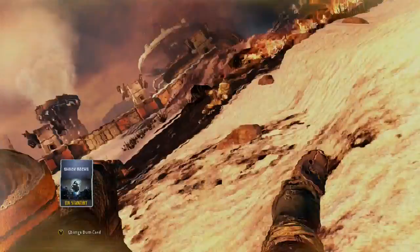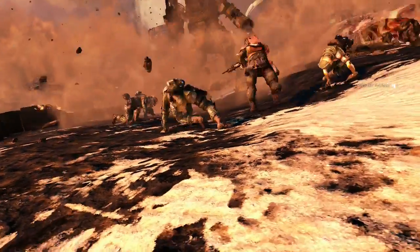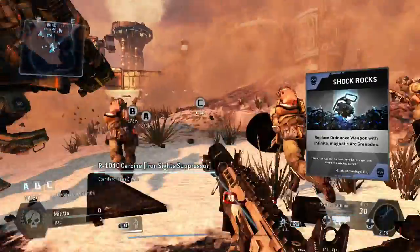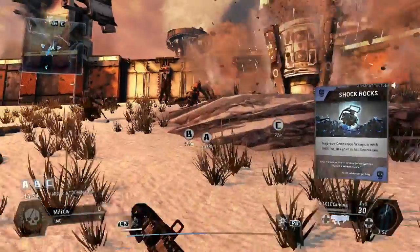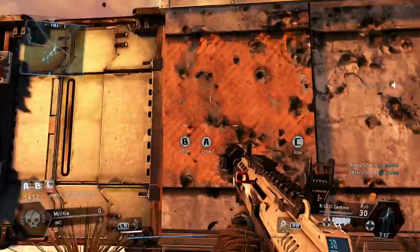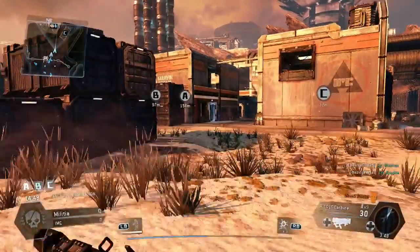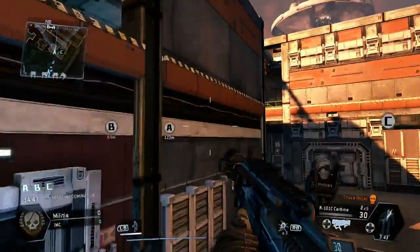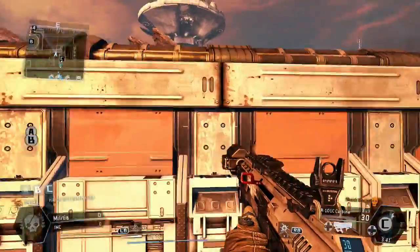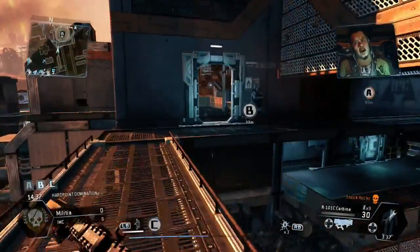Alright, so here we go. A lot of people, when you're in the game, don't realise that you can actually run straight up and go straight over the hill. I'm not actually going for the C flag as you can see here guys. The idea was to put the pressure on to B.